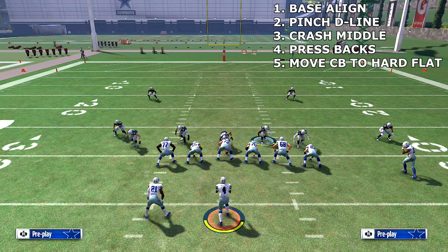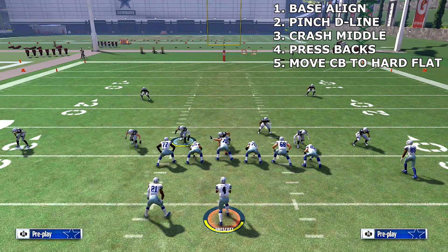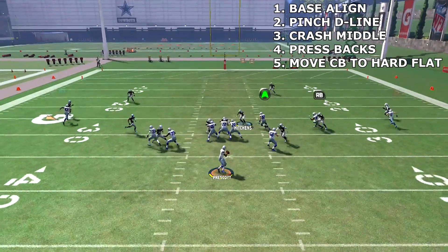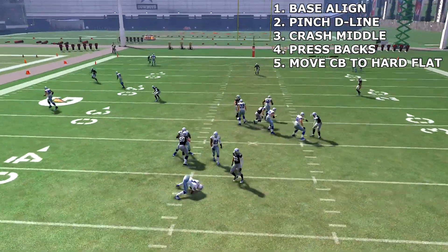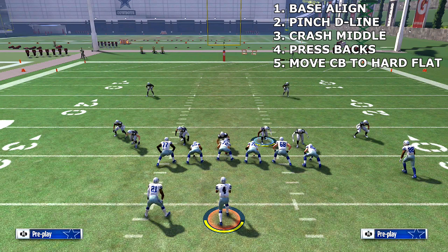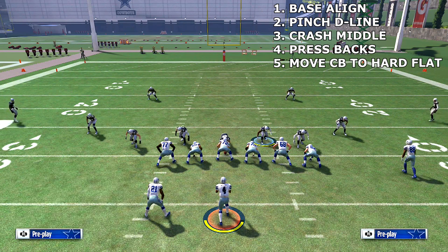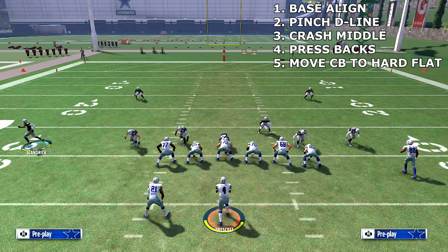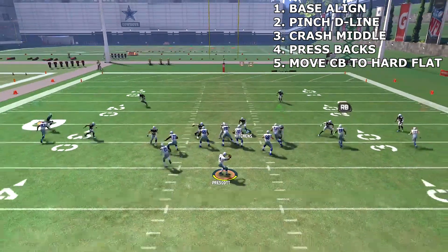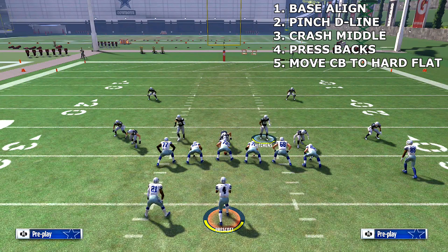I bet if we have someone faster than Skandrick in that position it'd come in even faster. Base align, pinch the D-line, crash the middle, press the backs, pull Skandrick over here, then come back to your user. Watch the drags — he has like two or three seconds to throw the ball. You saw it here on my channel first. He has no choice, there's nothing he can do, and it's just a five-man rush.